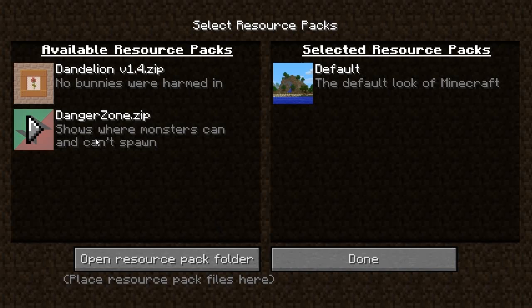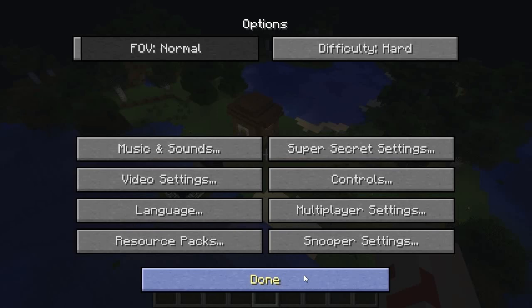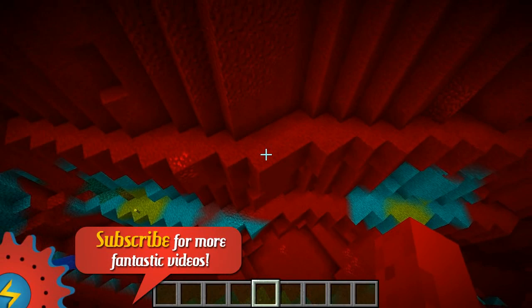So we're going to go into options, we're going to go into resource packs, and we're going to use the Danger Zone texture pack. I'm going to plop that on, and instantly you'll see the world changes. Now what the Danger Zone resource pack actually does is it completely changes Minecraft's light map. As you can see, we have three main colours here. We have red, blue, and a little bit of green, and each of these colours represents different zones. So the red zone is the danger zone — all monsters can spawn in the red zone.